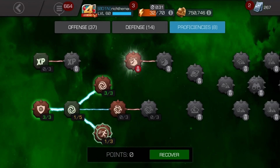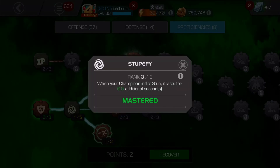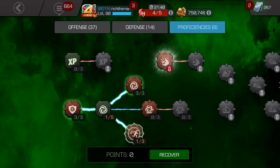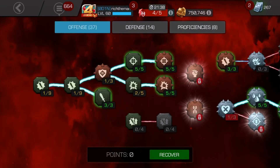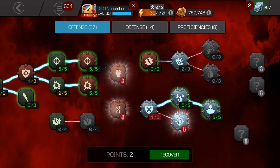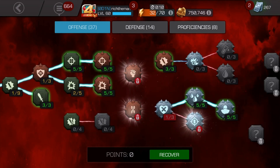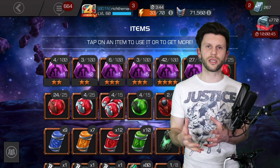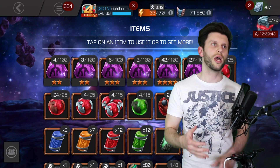Moving into the proficiencies, we've got parry going into limber and then dexterity, which is a given. The main thing is stupefy — we want to try and increase the amount of stun. It's still all about trying to create the best mastery setup for Labyrinth of Legends for me and the champions that I have. Your experience may vary, but this setup could work out well for bleed-related champions.